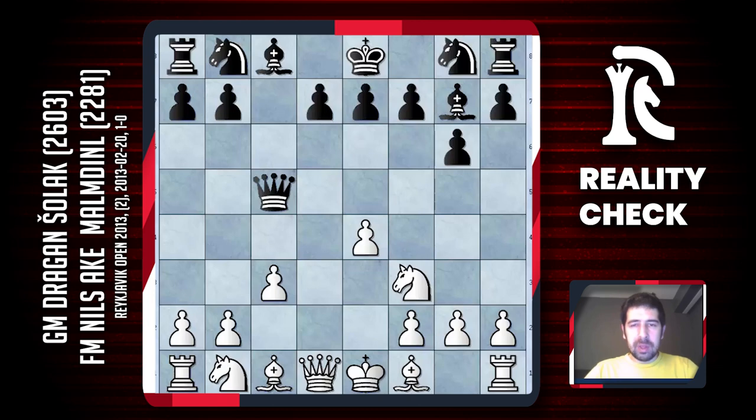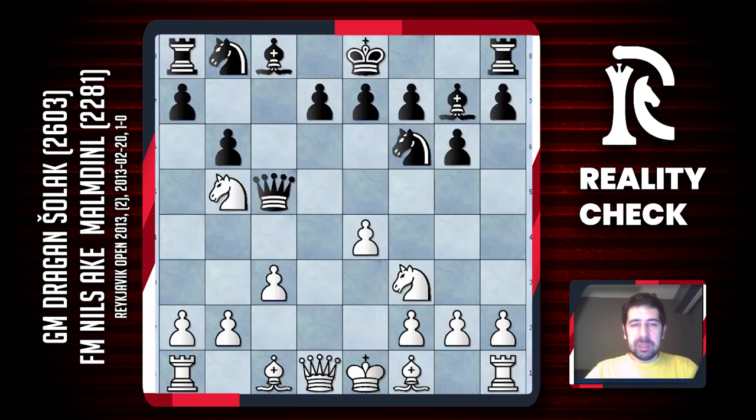My opponent played knight f6 after knight a3, which is probably the best move. I remember now that in Malachov's game, Bruzon played knight b5. I thought the game went on like this — white wants to play bishop e3 and then just take the pawn on a7, and maybe Malachov played something like b6. I'm not really sure what happened later.